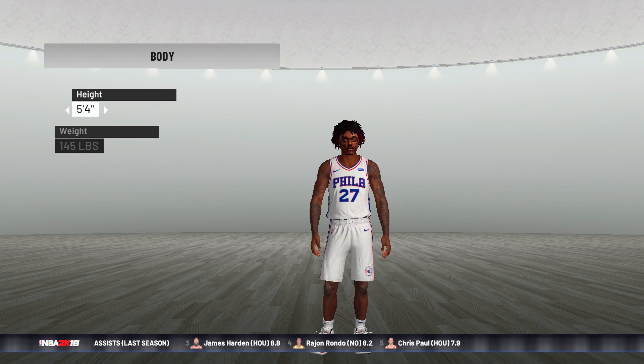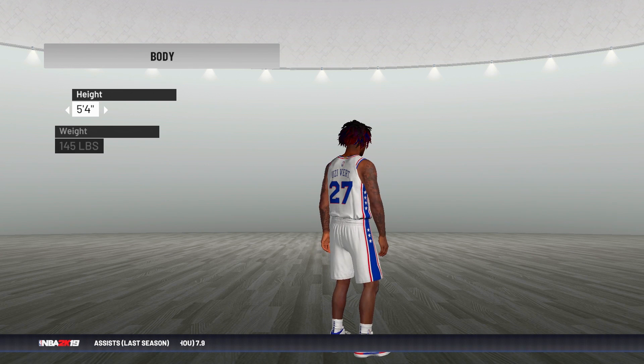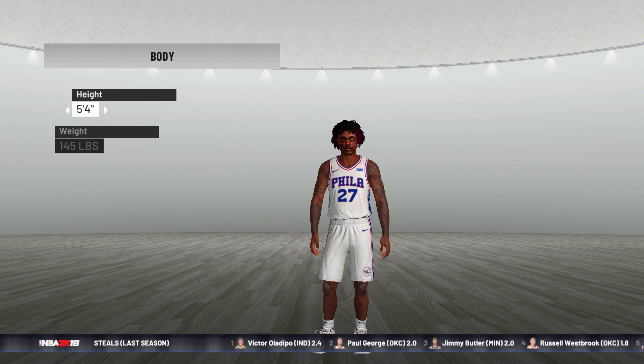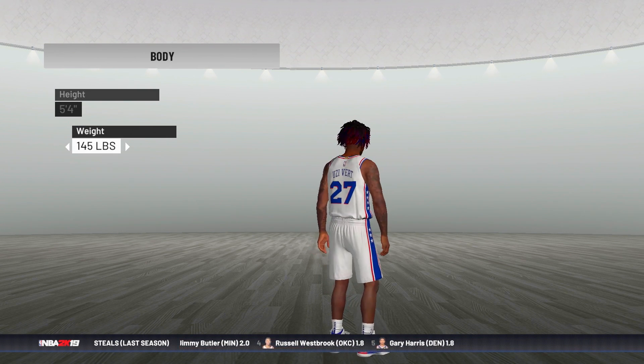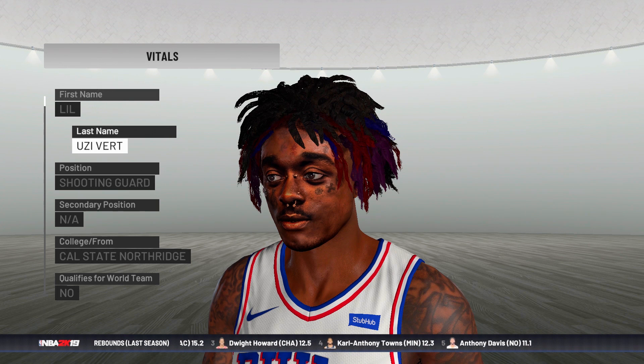Now obviously it's a head mod, it's a cyber face, which means his body won't look the same. This player just happened to have tattoos. He's 5'4" — isn't that crazy? He is short, bro. And I'm gonna make him 145 pounds, it's the lowest you could do. Yeah, that's Lil Uzi Vert.